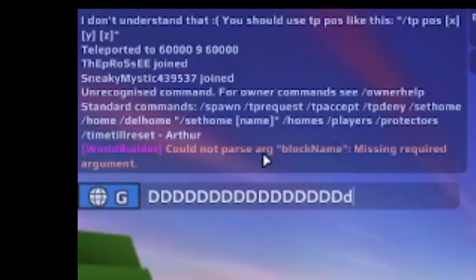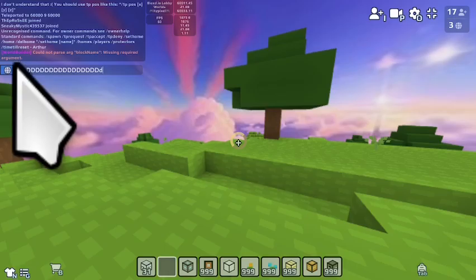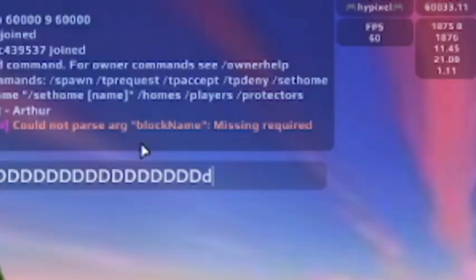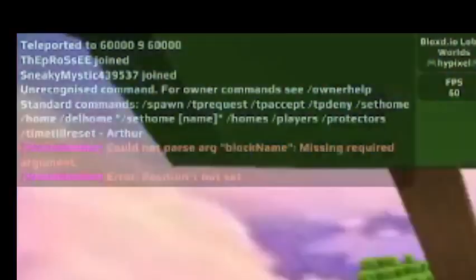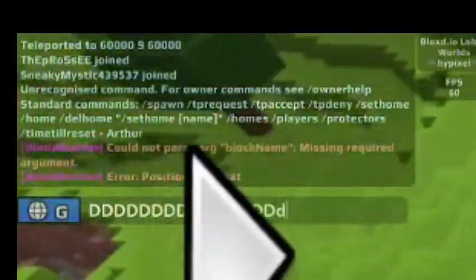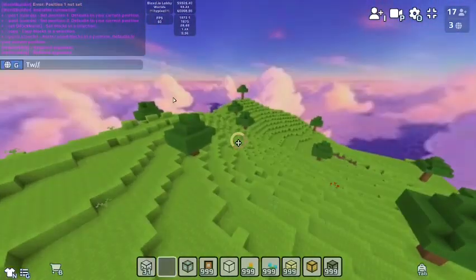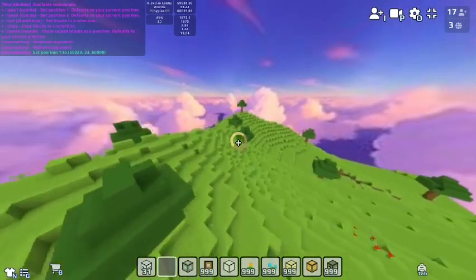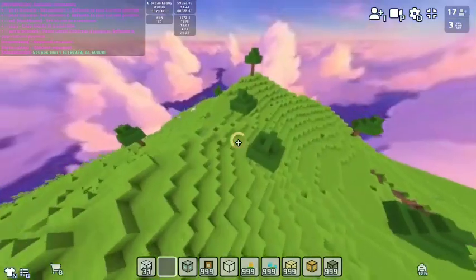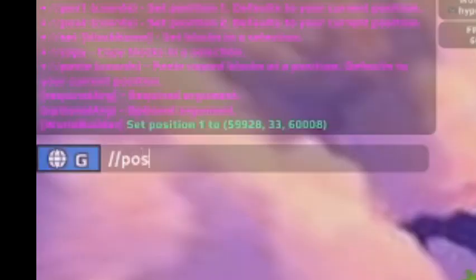Could not parse the argument. Block name missing — required. What is block name? Now, to fill an area, you first need to do slash slash position 1, and then fly to another area to do slash slash position 2.